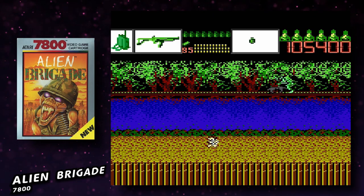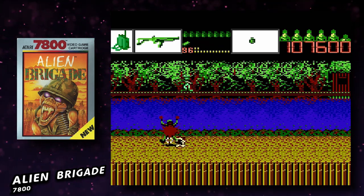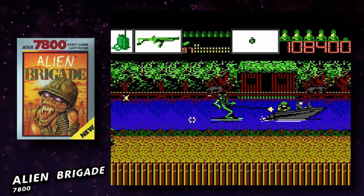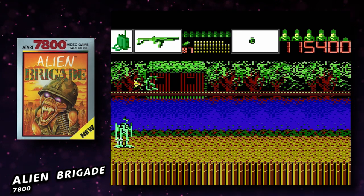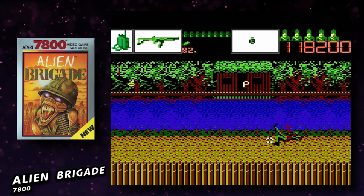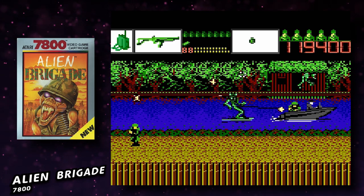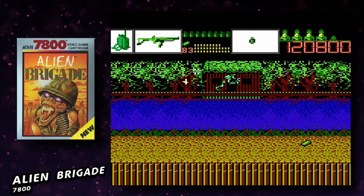Alien Brigade for the 7800 originally came out in 1990. I hadn't played it before, and once I started I really liked it. Even with the D-pad and no light gun, it turned out to be a really fun shooting game. I enjoyed it until the end of the first level, where I failed and got yelled at by the superior. It took me a while to figure out that the helicopter is rescuing POWs — you're not supposed to shoot it down. I'm giving it a 4.